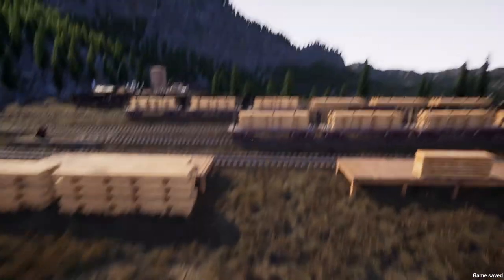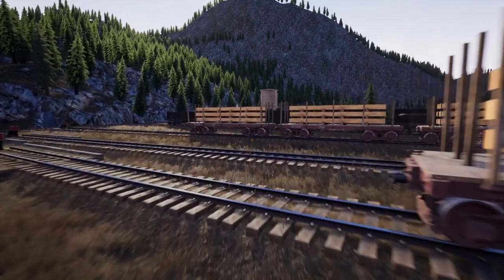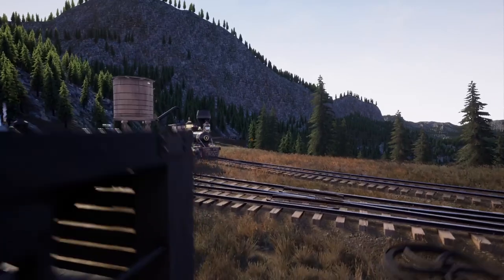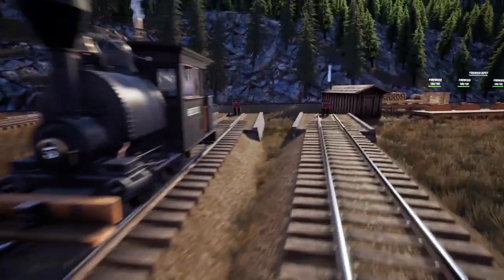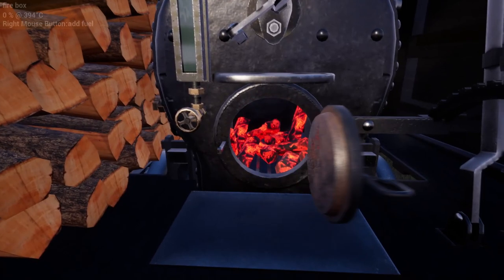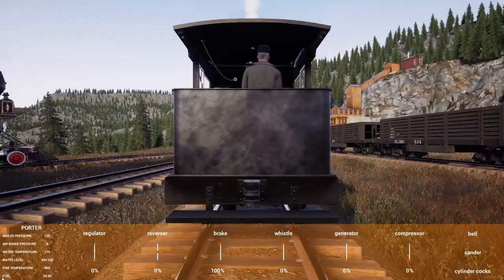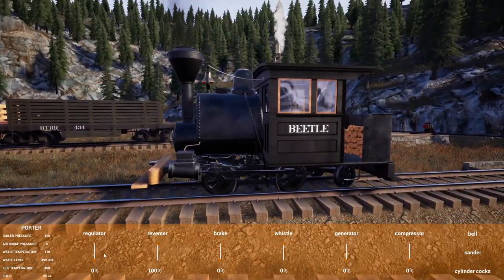We'll jump down here and get to work putting some lumber and some beams into the iron mine, since that needs to get done. That gives us a chance to fire up the Porter Type 2, which should be enough. It still looks like we have some pressure and some heat.